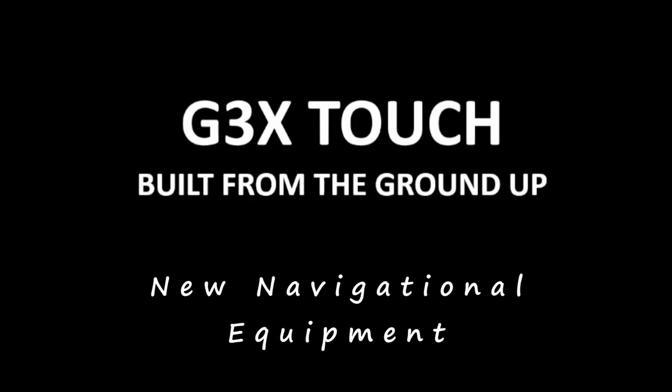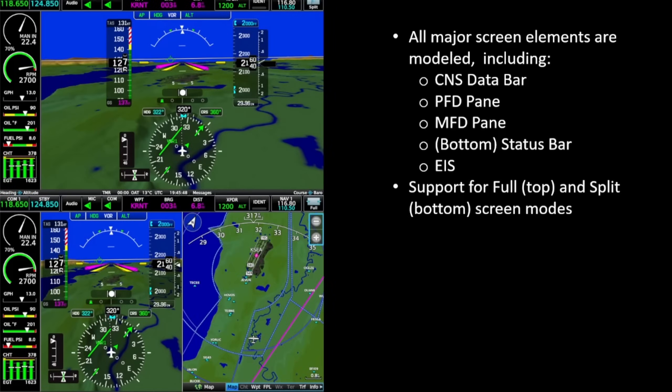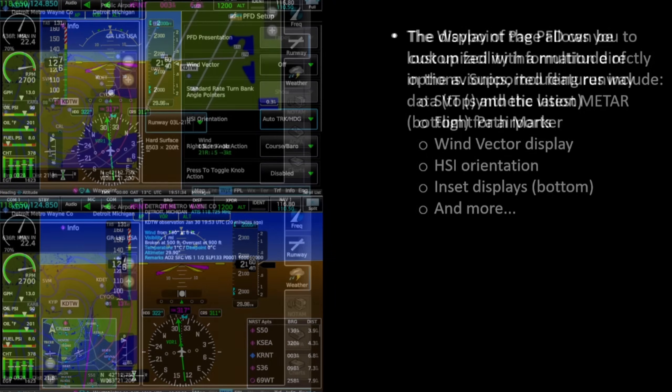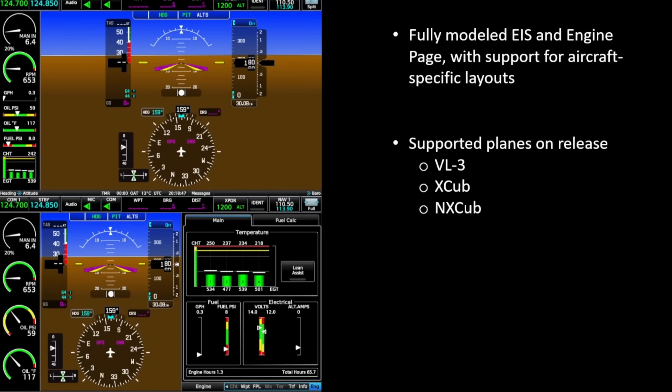Another very significant announcement was the introduction of the G3X Touch. This instrument is widely used in the real world and is essentially a highly configurable navigational aid. You can do internal VFR flight planning within the instrument, and if linked to a GNS or GTN navigational system, your options are almost limitless. This development will also open up a whole range of options for developers. As you can see from the various slides and options presented, there's very little you can't do. This will be available from SimUpdate 15 and by default will be incorporated into a number of default aircraft, namely the VL3, X-Cub, and NX-Cub. I'm looking forward to dragging that one to my 10.6-inch touchscreen.